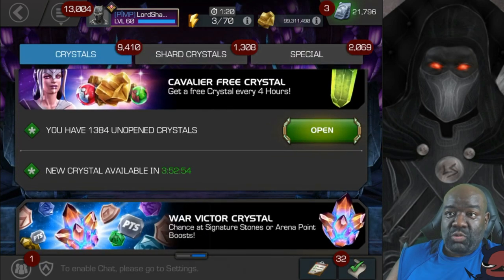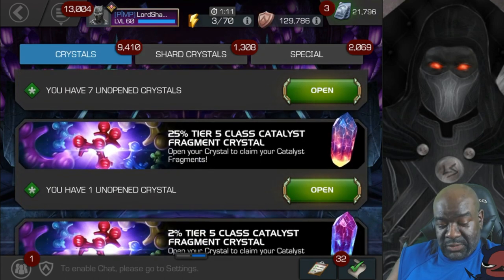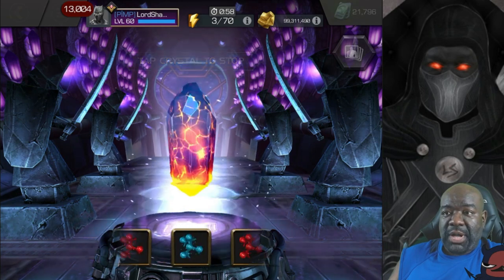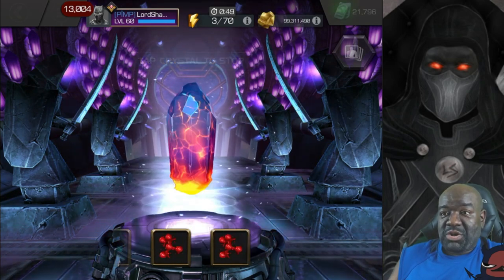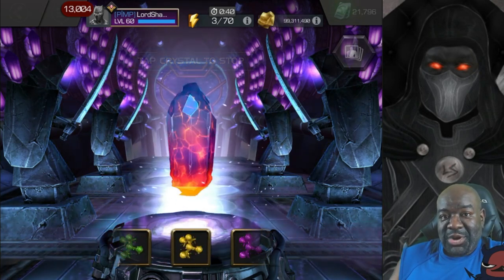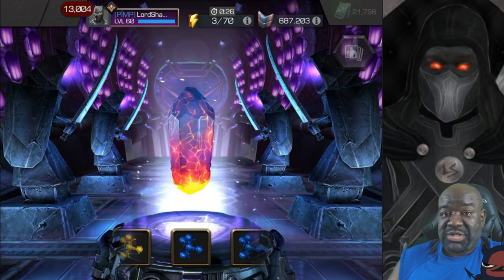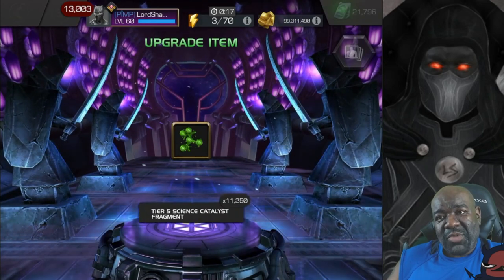Now we're going to start opening up these tier 5 class catalyst fragment crystals. I haven't opened these, and the reason I want to open them now is because they're starting to introduce the selector. I already got caught once — they don't let you save it, so I was forced to choose something with no idea if I was close to completing one class. We're opening these up so that when we encounter the selectors, we can make an intelligent decision.